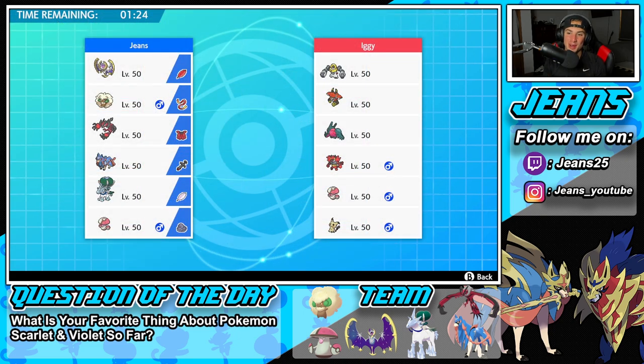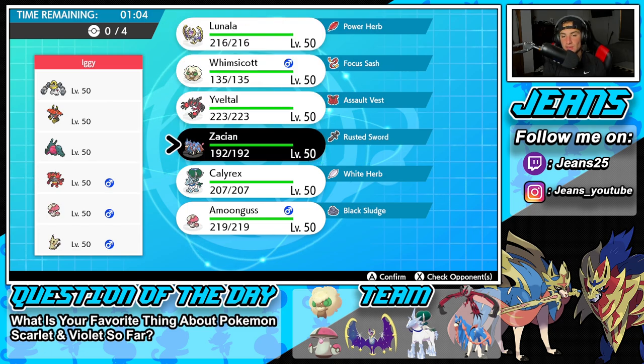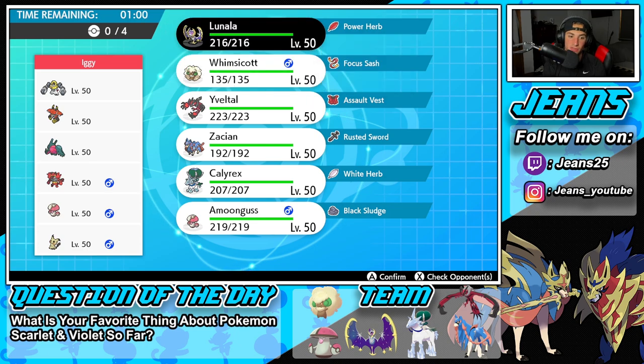First battle coming at you guys, and we are going up against an absolute banger of a team. This guy is rocking a Melmetal team with Tapu Bulu, Regidrago, Incineroar, Amoonguss, and Mimikyu. So if I had to guess, Mimikyu is his only Trick Room setter. He's probably going to lead Incineroar, so I might just go Zacian turn one, or I can even go Lunala and just Meteor Beam because that is a solid start, especially if he wants to lead Incineroar. I'm going to go Lunala.